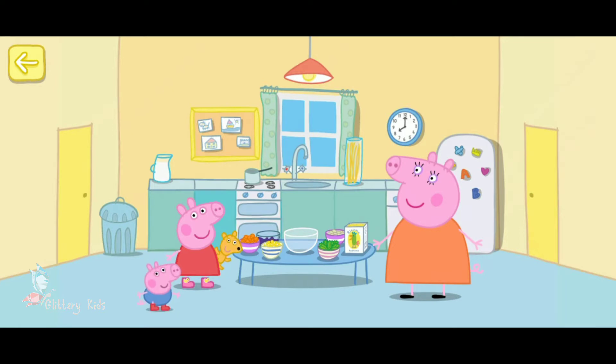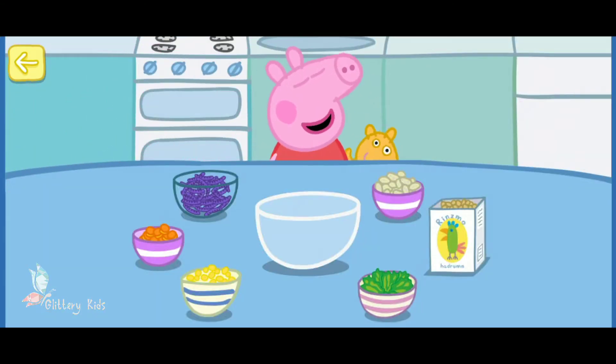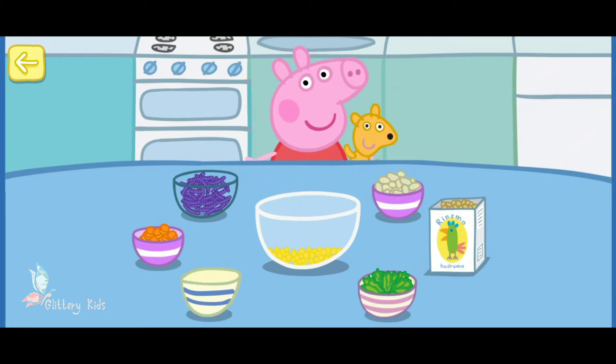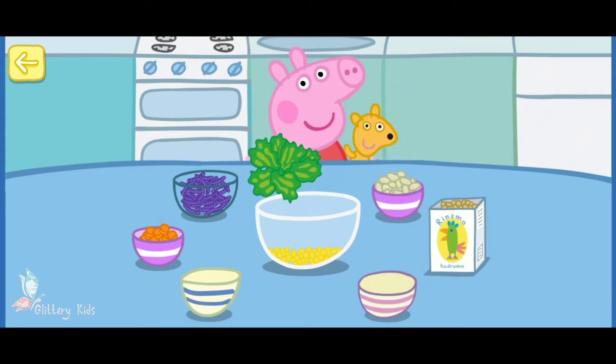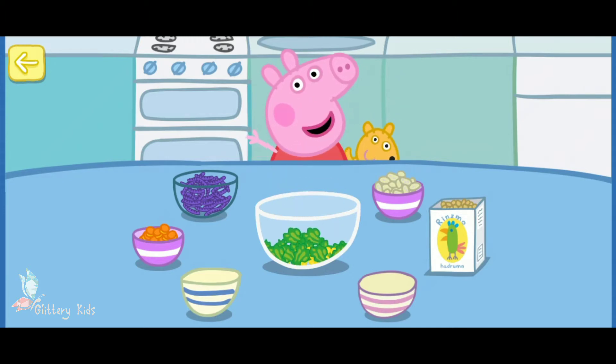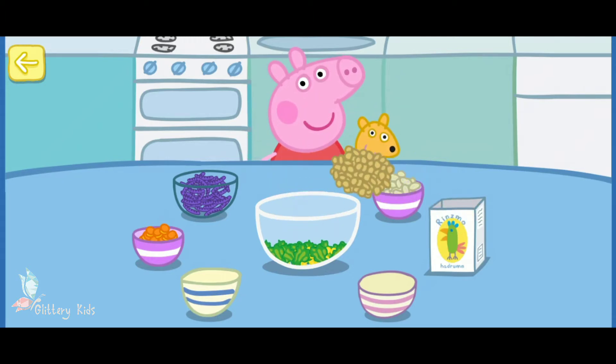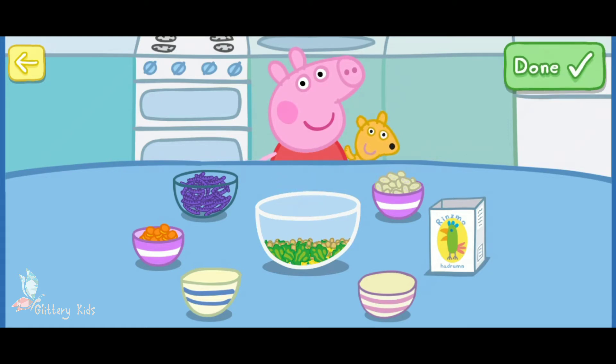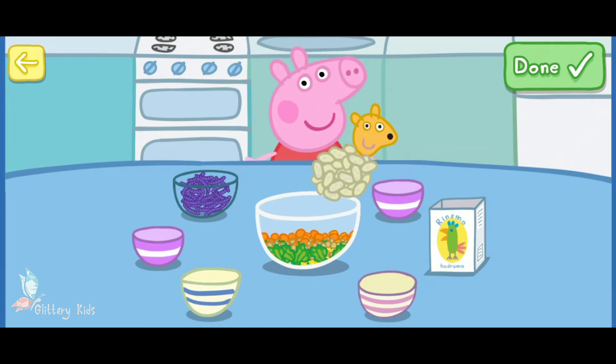Help Peppa make some food so she can go and feed the ducks. Choose some ingredients and put them into the bowl. Corn. Green leaves. Seeds. Carrots. Oats. Worms.